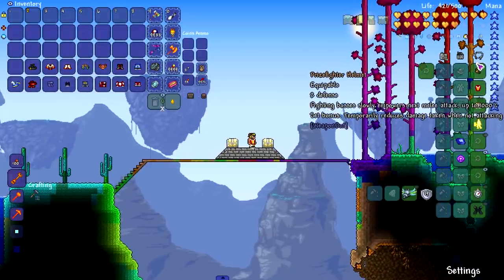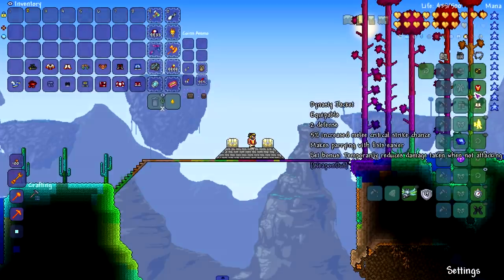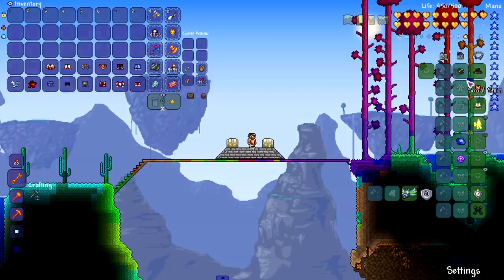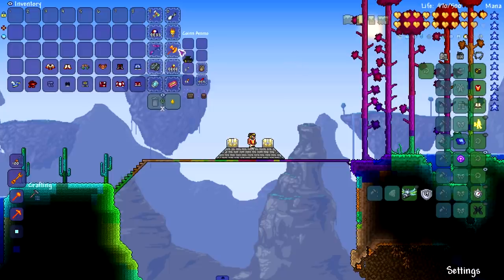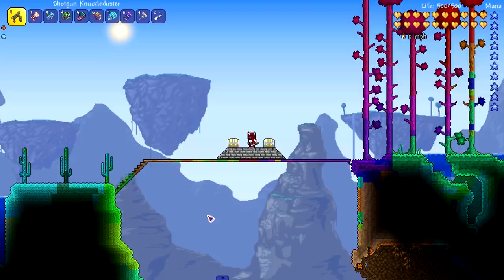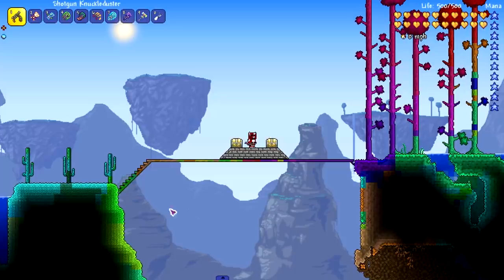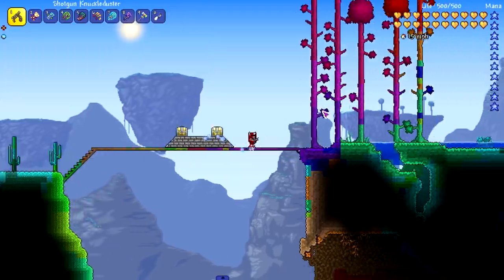There are bunch of combos and mix-and-match options for set bonuses. Some combinations don't retain the set bonus though, so that's something to keep in mind. I've handpicked a few fist weapons that stood out to me while messing around. Let's start with the Shotgun Knuckle Duster: right-click to shoot or consume combo to blast away, and combo grants ammo restoration per strike.